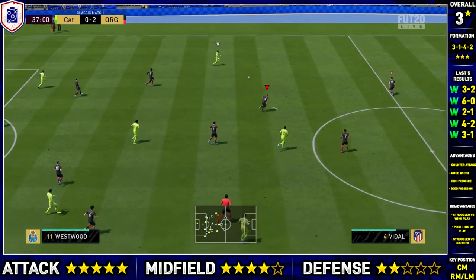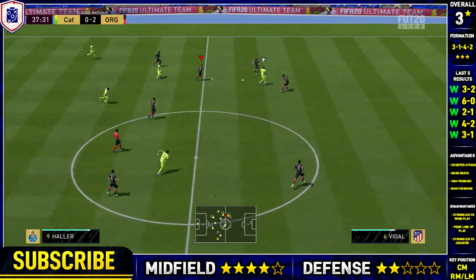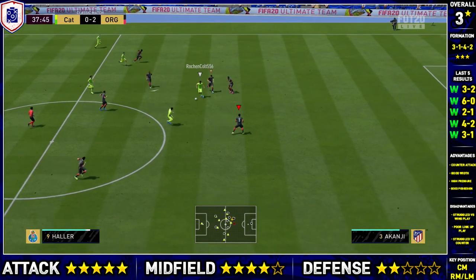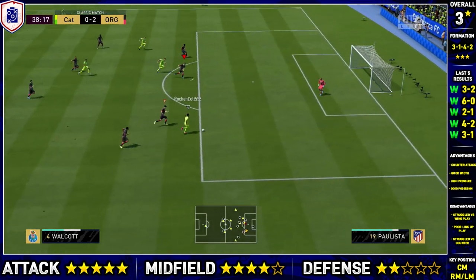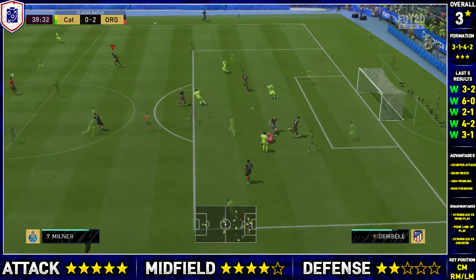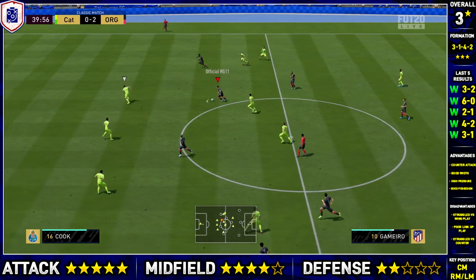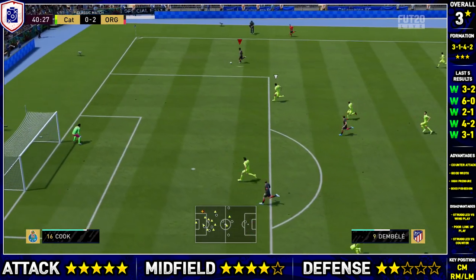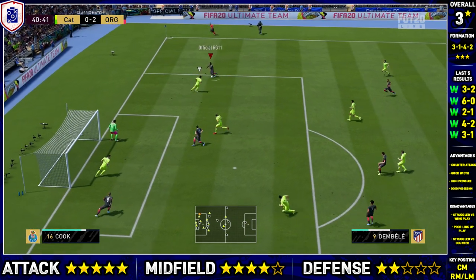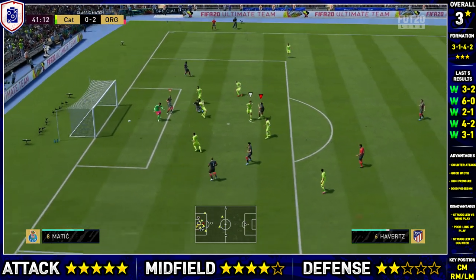So high stamina is definitely a key requirement. You can see just that wide position is so open all the time, because you're asking someone like Dembele to get back and almost play like a right back in defence, but then be able to get up the field and score goals and create opportunities as well. So your wide players need crazy stamina. This is a really nice effort by Dembele — look at that skill, completely sells the guy — and we're unlucky not to score.